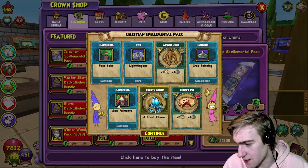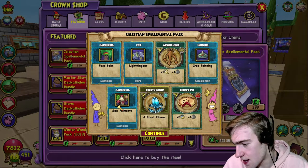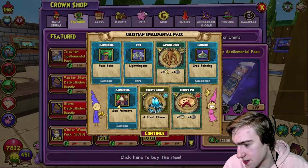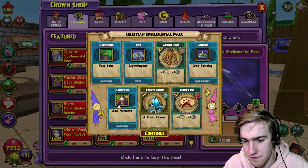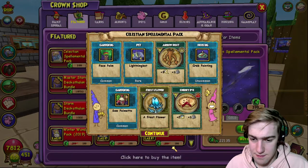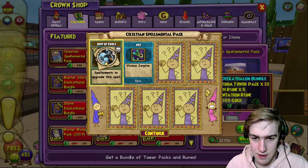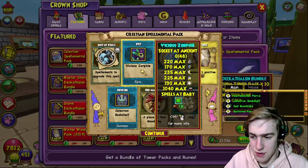You got the 35 bundle of Ship of Fools this morning - hate the RNG factor in these packs. Yeah, if there was a spell in the Crown Shop, Kingsisle, I would get my money. If you could just buy them I would spend crowns for that - instead of gambling your way. How much was that though?